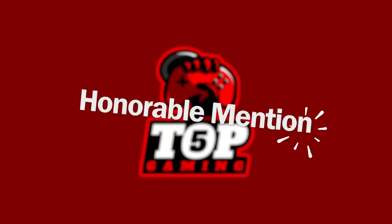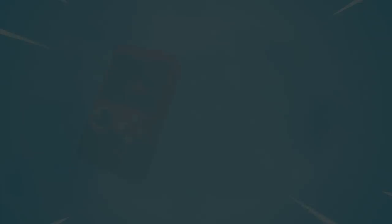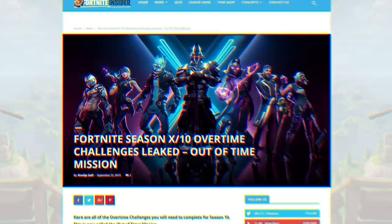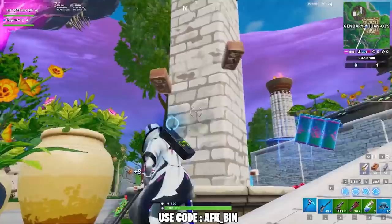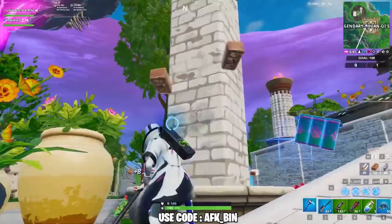At number one, we have Game Boy. The Game Boy back bling already exists in the season 10 battle pass as the Gameplay back bling. According to leaks, we'll be getting red and gray color variants for it. It seems overtime challenges are coming back for yet another season, and these will reward you with styles for Eternal Voyager, DJ Yonder, and Sparkle Supreme. The challenges themselves haven't leaked yet, but the overtime challenges are likely to begin once the final weekly challenges have been out for a week.